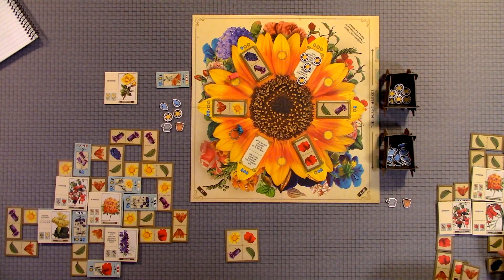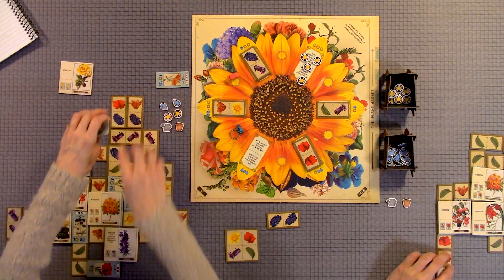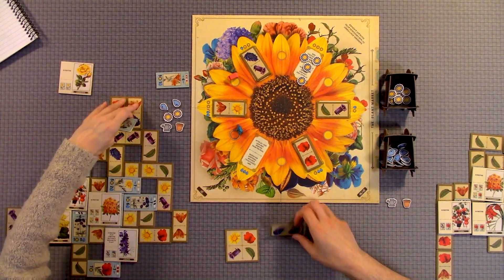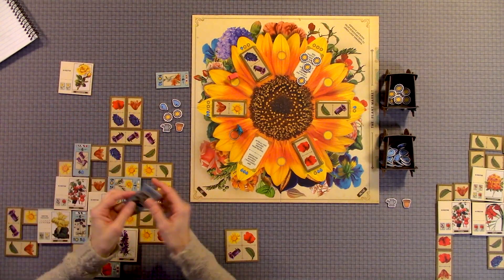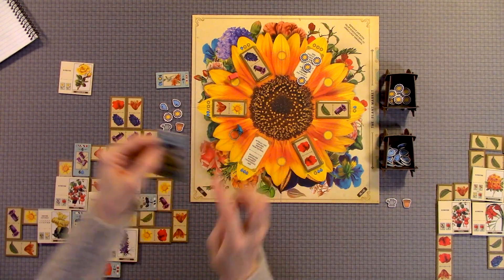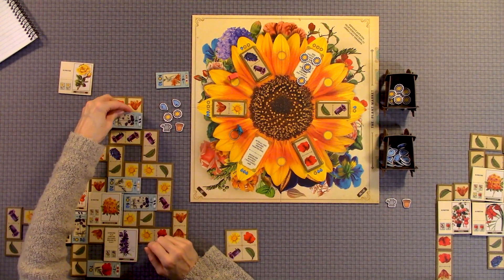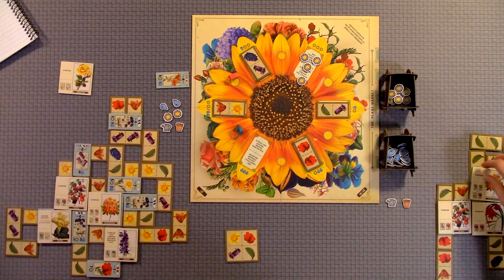I'm going to grab Anthony's here — this one already has it. So say I have this: the rule is it has to go across two tiles, and you have to pay the resources and meet the seedlings on top. So you place that there.